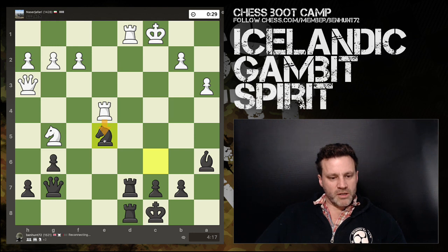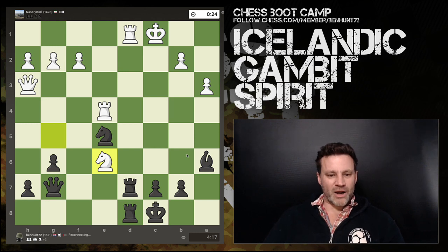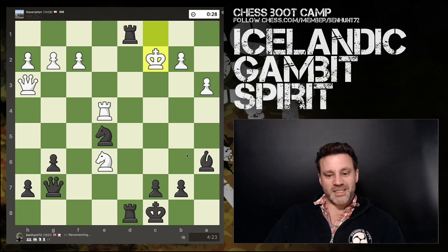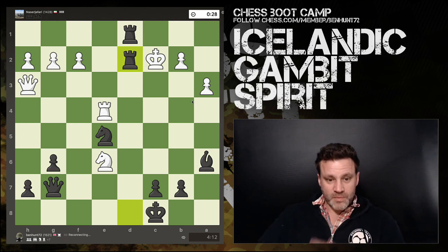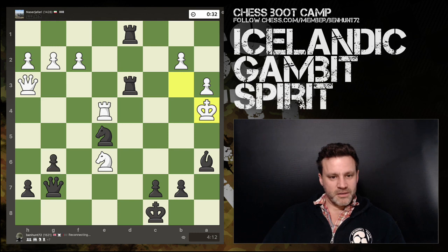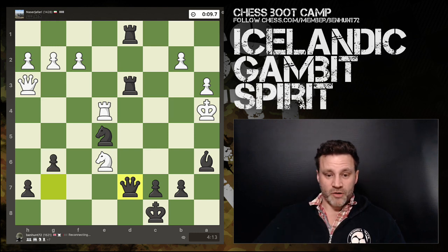Figuring if rook takes knight I take back with the queen, and the knight is defending the rook. White comes in anyway, low on time. Now my rook is no longer pinned — rook takes d1 check, king moves here. The final sequence: rook 8 to d2 check, king forced to the third rank, check again with a fork on king and queen.